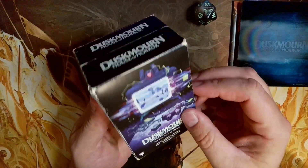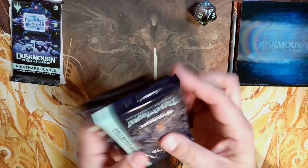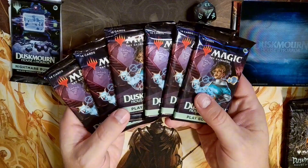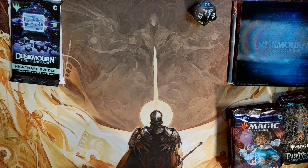There's also a deck box which is pre-beat-up so it looks vintage — pretty awesome. Inside we have the lands, possibly the special cards, the collector boosters, and the six play booster packs that it comes with. When we get back from the break we will start breaking into these packs, starting with the play boosters.